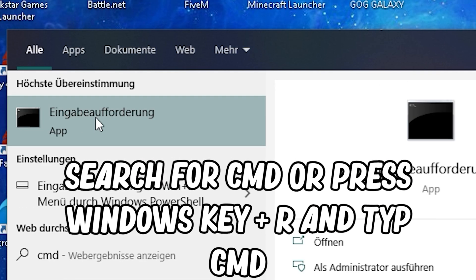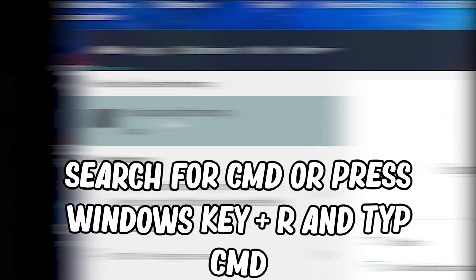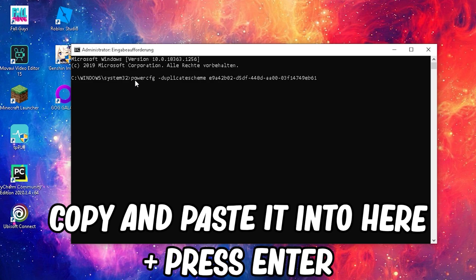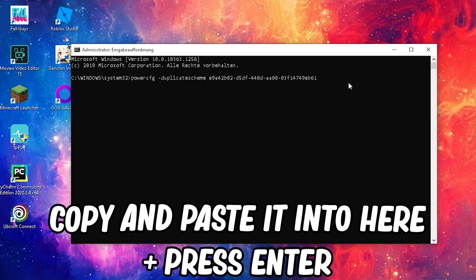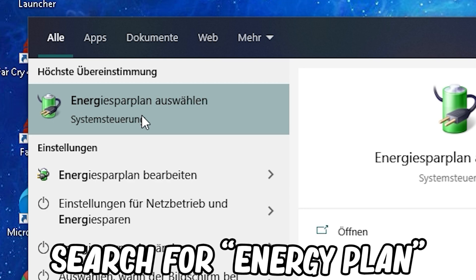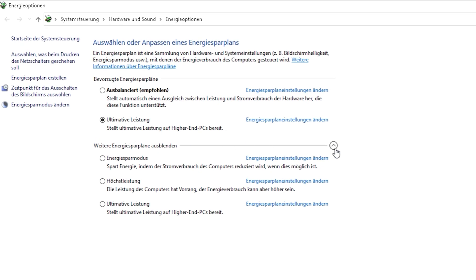For the final part, make sure your PC is running at its max performance. Copy the entire command line from the description, paste it into your CMD, and run CMD as administrator for it to work properly. Then go to your energy settings and select Ultimate Performance Mode, which will ensure your PC is running at its fullest potential.